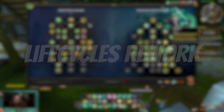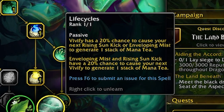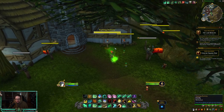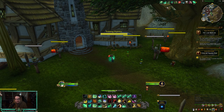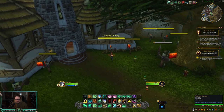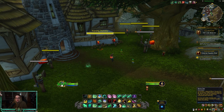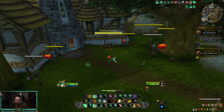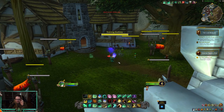We also have one new talent and one rework. I'll start with Life Cycles — it's been one of my favorite talents for a very long time. Vivify now has a 20% chance to cause your next Rising Sun Kick or Enveloping Mist to generate one stack of Mana Tea, and Enveloping Mist and Rising Sun Kick have a 20% chance to cause your next Vivify to generate one stack of Mana Tea. It's kind of similar to what's on live right now, but it's no longer a guarantee — it's only a 20% chance. Watch: I just pressed Vivify and didn't get the Life Cycles buff. Keep pressing... there it is. Now my next Enveloping Mist or Rising Sun Kick generates one stack of Mana Tea. Rising Sun Kick — stacks go to 14 — and then the next Vivify generated two stacks. That's really good. There's a lot of RNG, but there is a lot of potential to get stacks very quickly.